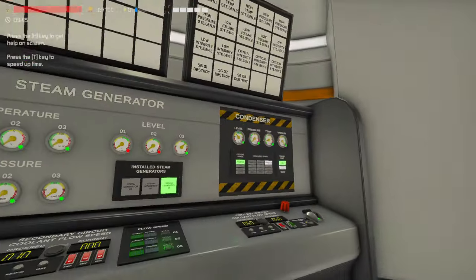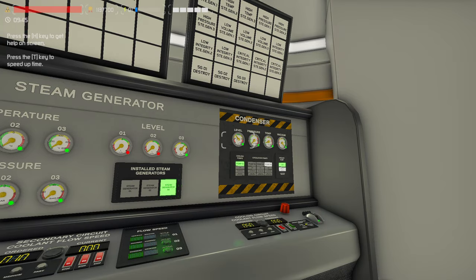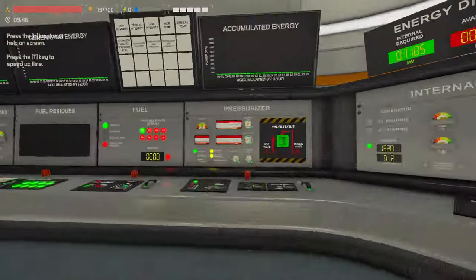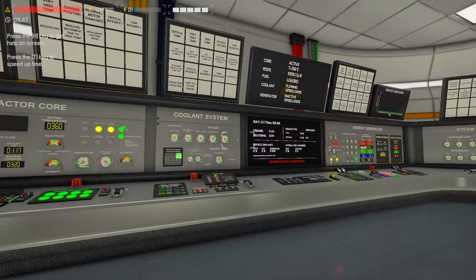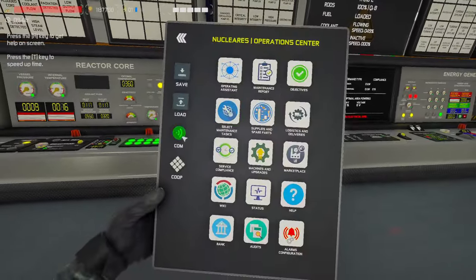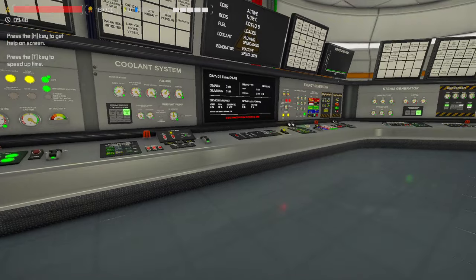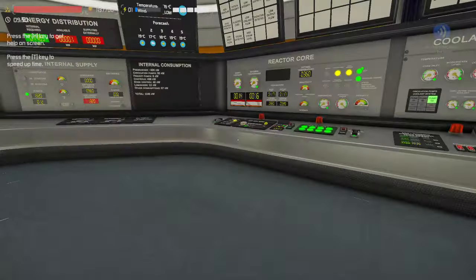I think the fuel has to be fully used up before you can actually remove it. So we're going to let this cook for a little bit — our temperature's coming up. Once we start getting some pressure going, we can actually start pulling rods if we want. Now is probably a good time to request to start, so we're not sitting there with our turbine spun up ready to go — that will damage the core.